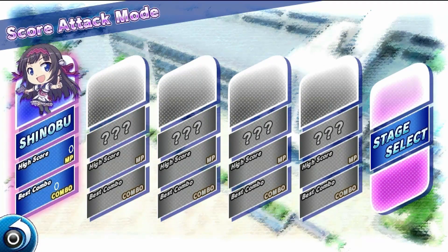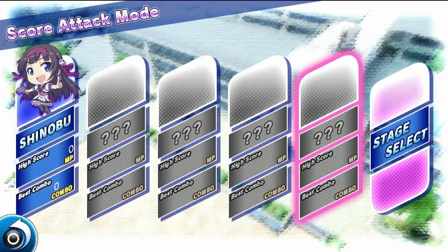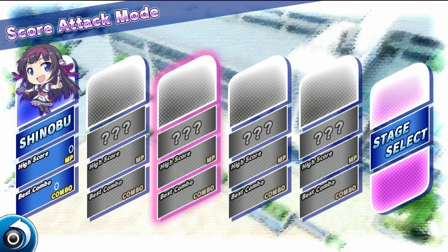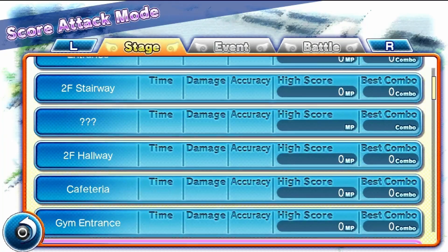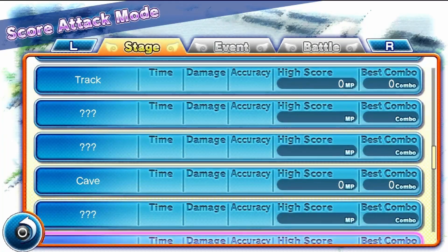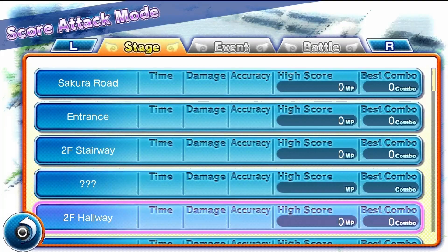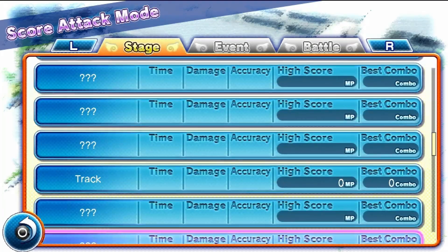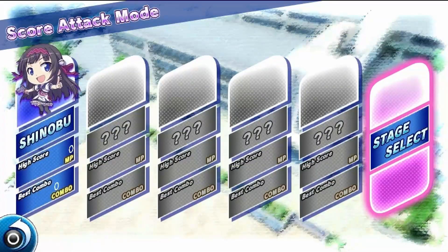In the score attack mode you can do one full route of one of the story characters, and there are five routes. At the very beginning of the game you're given the choice of what girl you want to go for. There are two main girls, you can go for someone you don't know, or pretty much anyone else in the game. There are five routes and they all have thoroughly different stages. They all have different enemy layouts, and there are trophies for getting perfect on those stages so you can come and replay them.